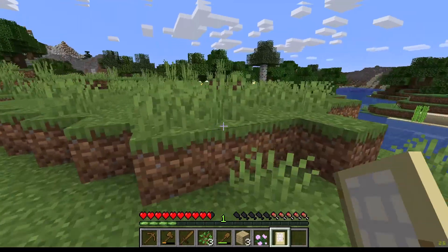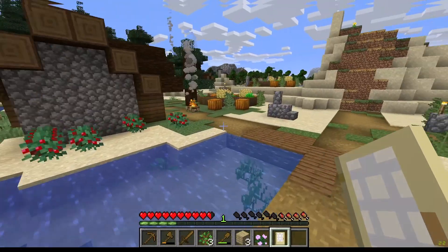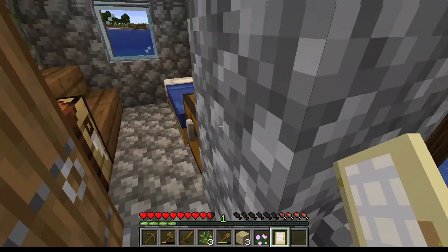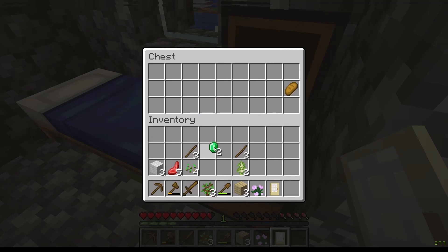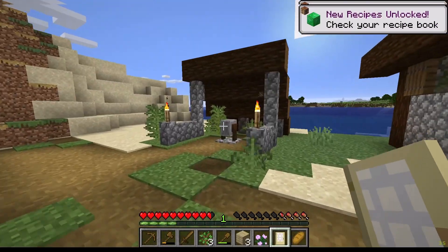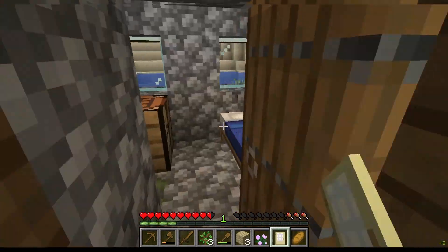I'm going to that village to get a bed. We are at the village. Kind of got some sand mixed in. Let's go loot this crap up. Chest - emeralds. Let's go - bread. Because I'm probably going to get hungry. Let's get house number two. That's not a house. This is a house though. Number two.